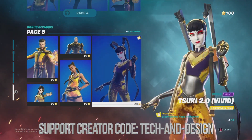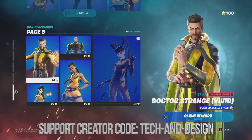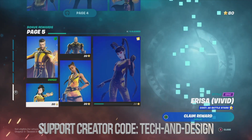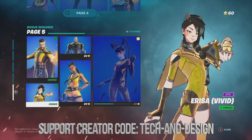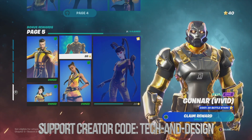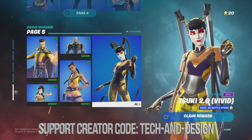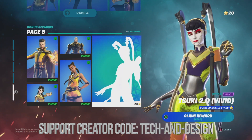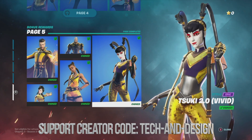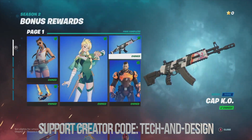Now let's move on to page five. To unlock this one we claim everything around it, so let's start off with Dr. Strange's gold style — and we claimed it. Claim this one and this other one, claim this gold style which I do like, and then finally this one that's been locked the whole time has become unlocked and we can claim it. And there we go, we have everything from bonus rewards — pages one through five.